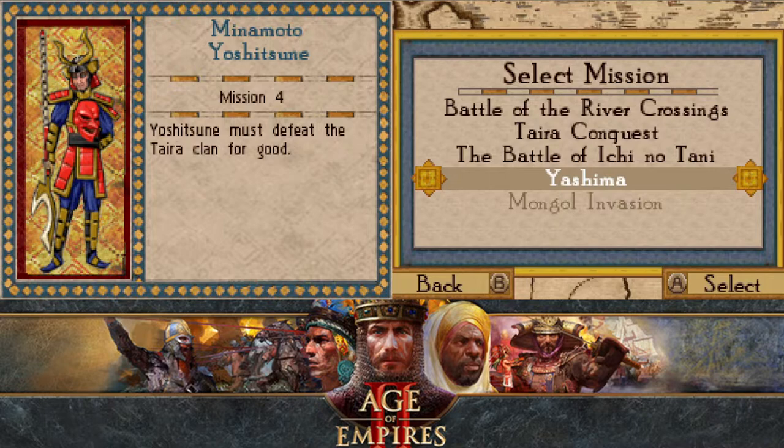What is over is mission three. Thank you so much for watching, and join us next time where we will invade Yashima and defeat the Taira clan for good. Thank you so much — if you enjoyed, leave a like, sub to the channel, and I hope to see you next time. This is Mithril Zenith, signing out.